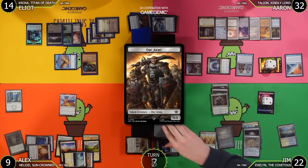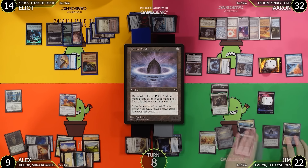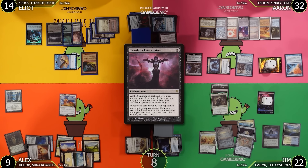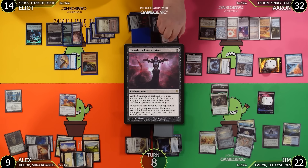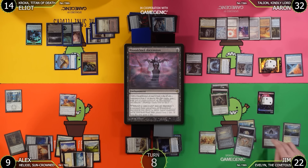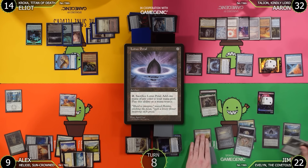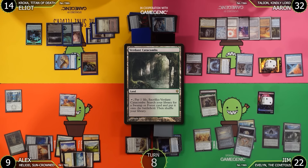Jim untaps and draws. He casts a Lotus Petal — Counterbalance flips something that doesn't counter it. Jim plays Verdant Catacombs and passes. Aaron taps and untaps Grim Monolith several times in Jim's end step. In Jim's upkeep, the Mana Crypt coin flip goes well — no damage. Jim pays 3 and 1 life going to 8 to draw from War Room. Bowmasters shoots Elliot. Jim casts Urza's Saga as his land and plays Deafening Silence. Aaron pays 2 life for Force of Will on the Deafening Silence. Jim passes.